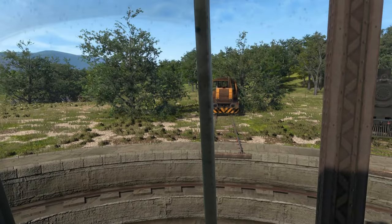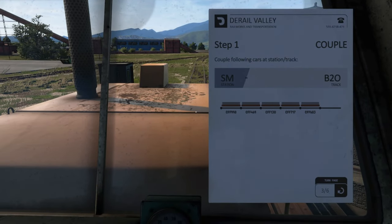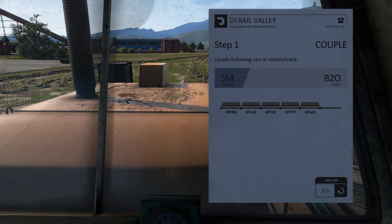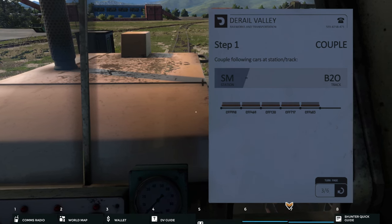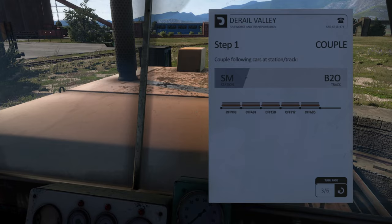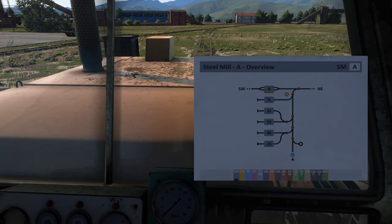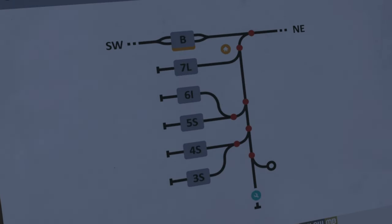Nothing's named what it should be named, but we've got a nice little shunter here that we're gonna use. This is our very first job — we need to pick up freight: a freight haul mission from the steel mill to harbor something. That's gonna be on track B20. We have a ton of maps and stuff, so let's see... we need to go to B20 — we're in B, so it's track 20.